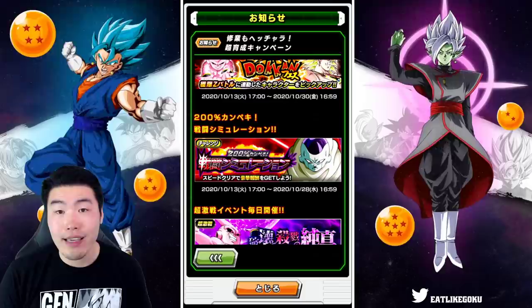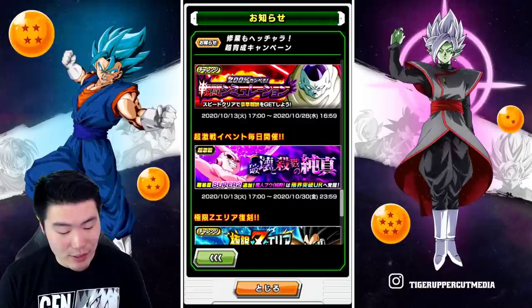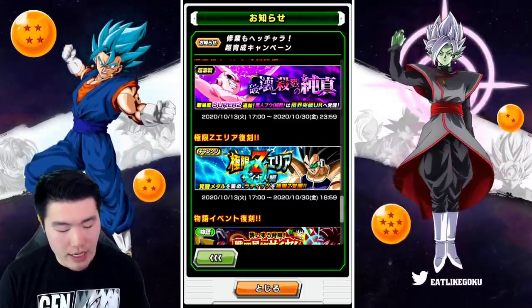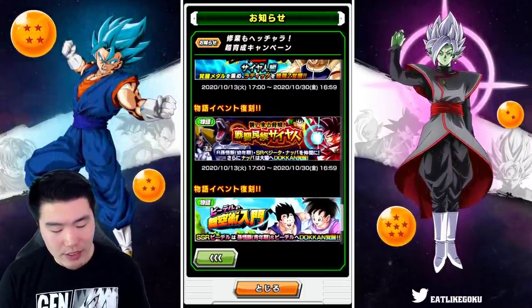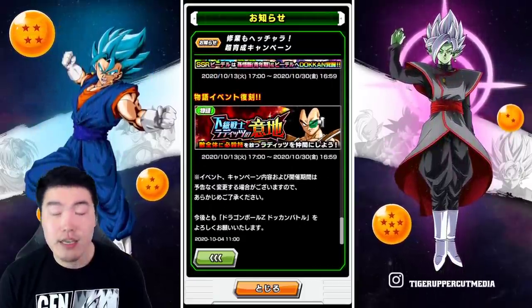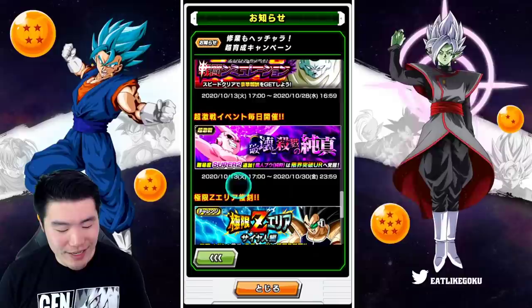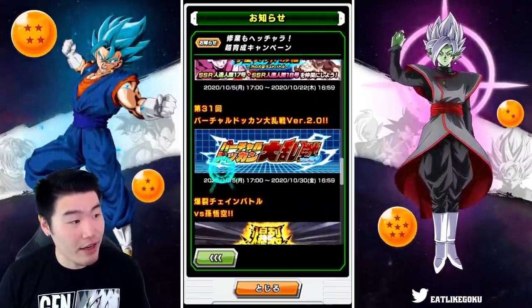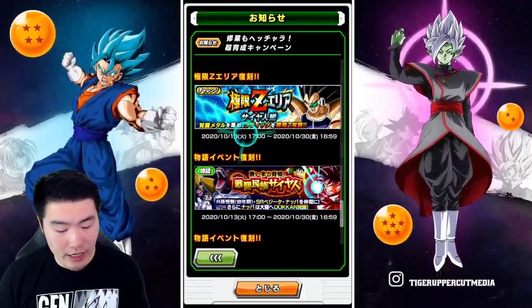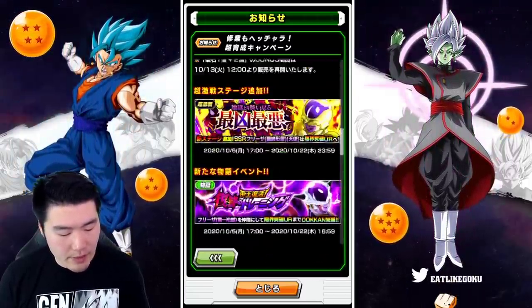We also have the token event for INT Kid Buu available every single day during the celebration, the return of the INT Raditz Extreme Z Area event, the return of the Saiyan Saga event, the 'Vader Learns to Fly' event, and the Raditz story events to farm INT Raditz for his Extreme Z Awakening. Also, you need the Nappa from this event as one of the required units to take on the Extreme Z Area, so make sure you farm him out as well.